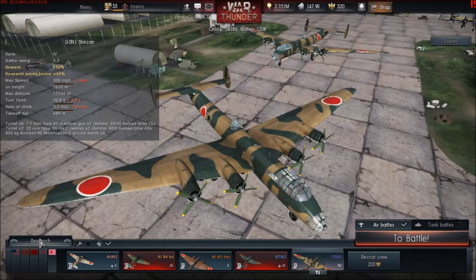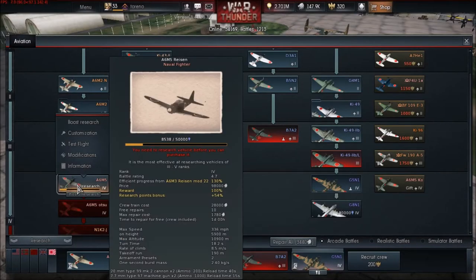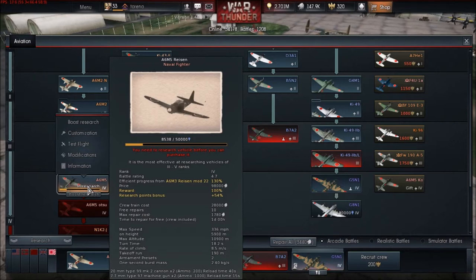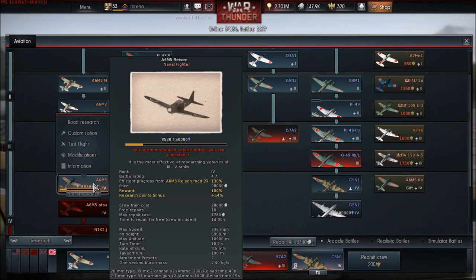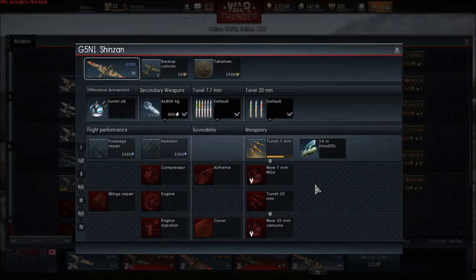First of all, what are RP points and Silver Lions? RP points are used to unlock vehicles — we can see here the A6M5 has 8,500 points and we need 50,000. Silver Lions are used to buy aircraft as well as modifications. We can see here 98,000 to buy the A6M5 and another 28,000 to buy the crew training.